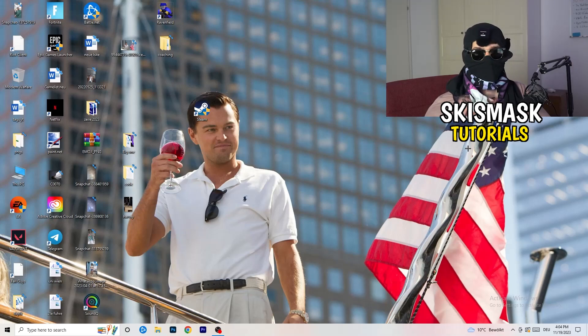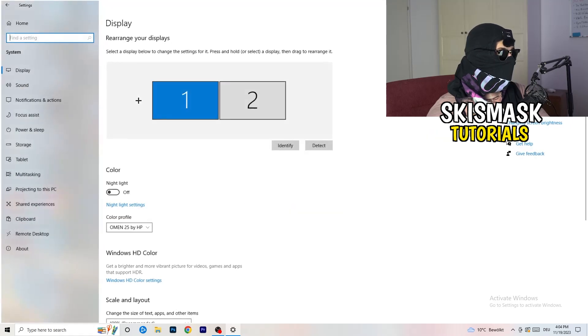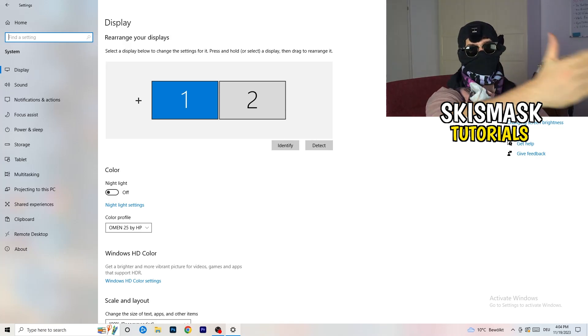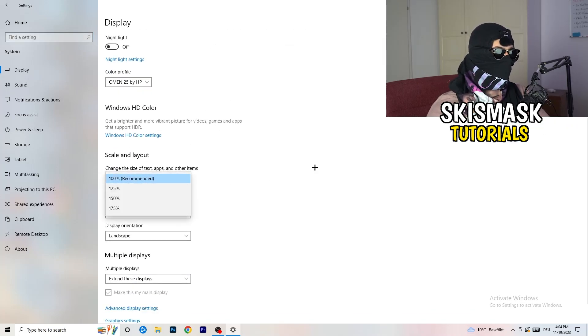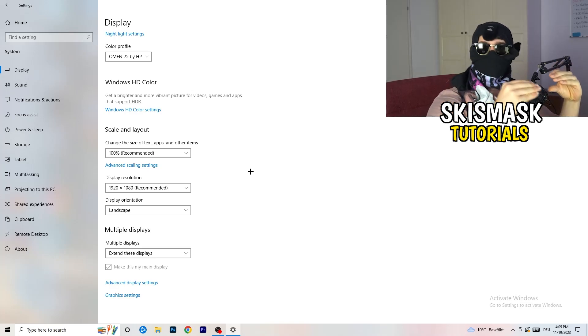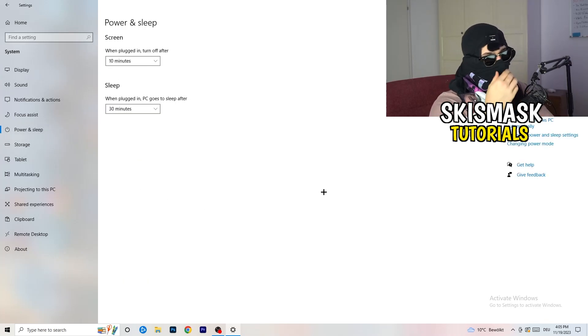Open Settings again and go to System. Identify which monitor you're playing games on. Scroll down to Scale and Layout, set the size of text, apps, and other items to 100% as recommended. The display resolution is really important — it should match your in-game resolution. If you're running 1920x1080 in-game, set your monitor's display resolution to match, or change your in-game resolution to match your monitor.